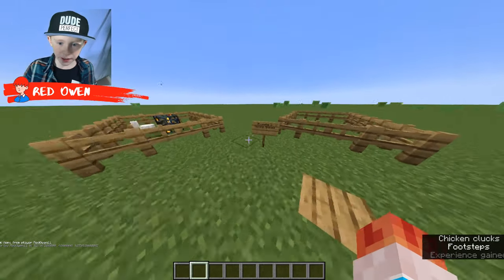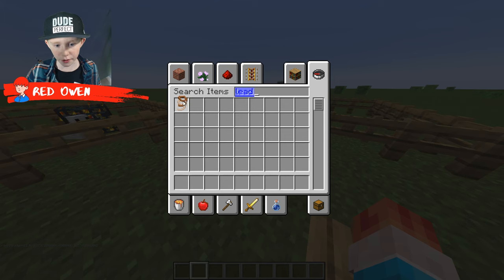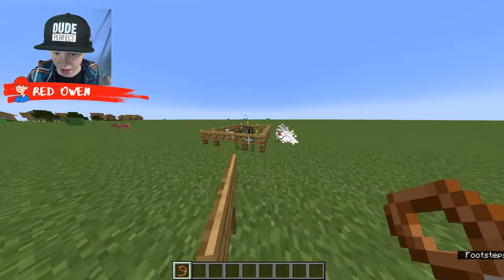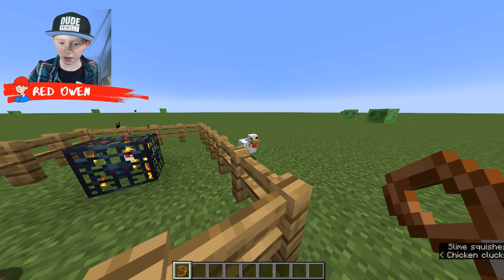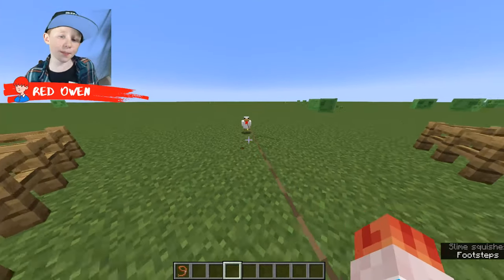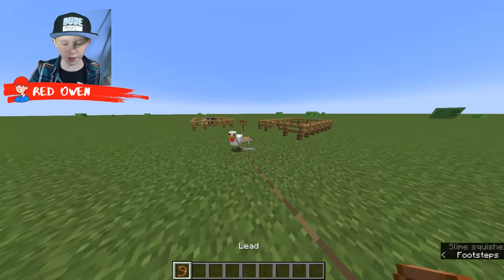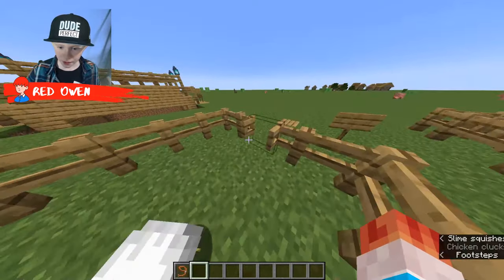Now we're in the example section. Example number one is moving animals. So if you want to move this chicken from one pen to the other, you can. Let's say you want to move this chicken into a pen because it escaped — you can just hook it up with the lead. You don't need to have it in your hand, but it is not required. You can just go ahead and walk in and it will follow you in.